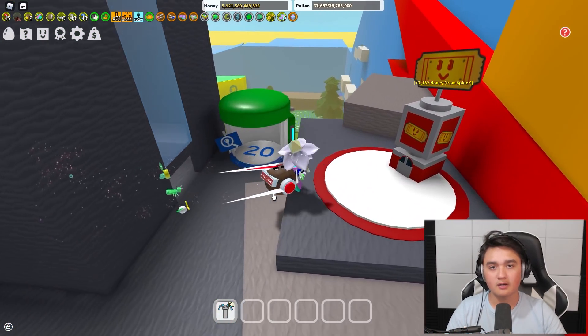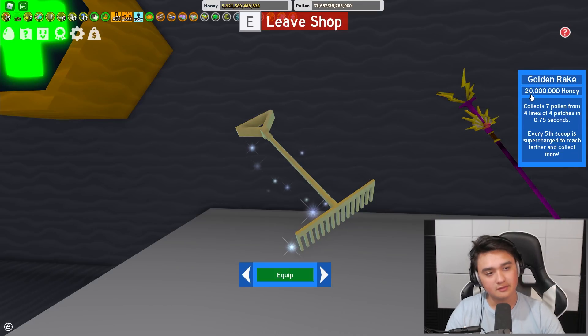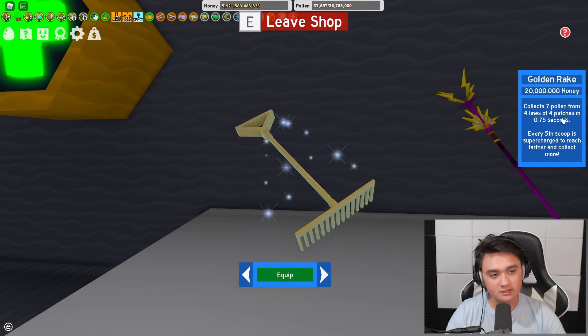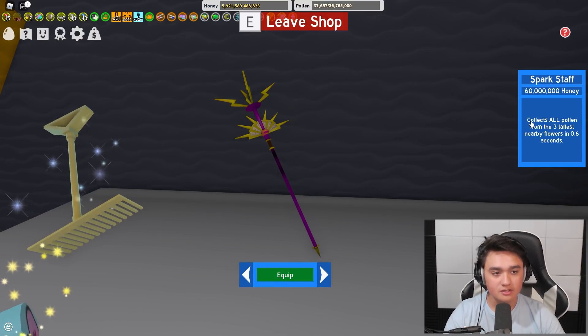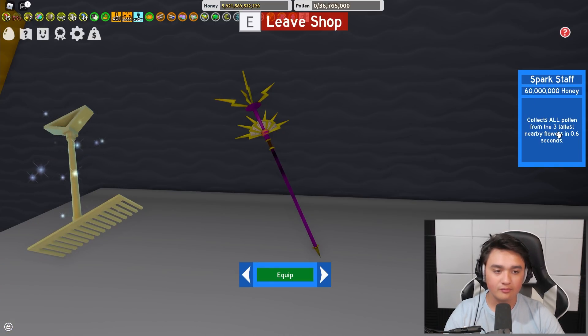This is going to be a comparison. Here's what both of them do. The Golden Rake costs 20 million honey and collects seven pollen from four lines of four patches in 0.75 seconds; every fifth scoop is a supercharge to reach farther and collect more. However, the Sparkstaff costs 60 million honey — that's 40 million more — and collects all pollen from the three tallest nearby flowers in 0.6 seconds.